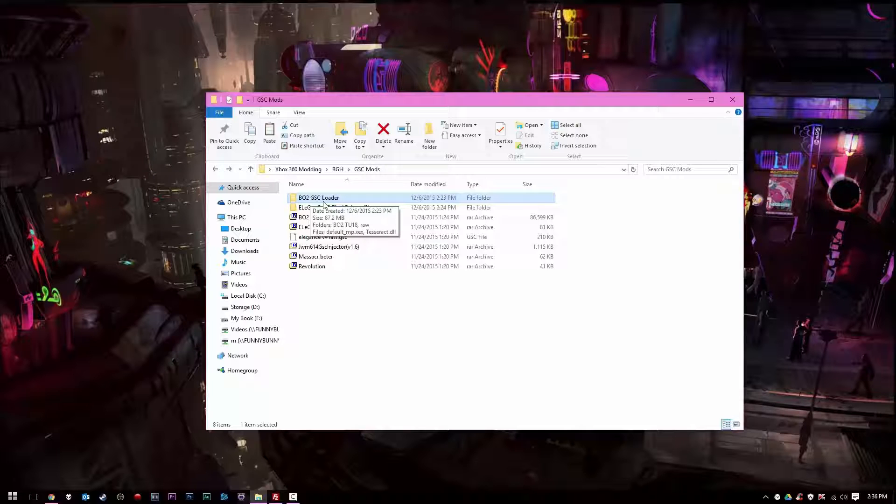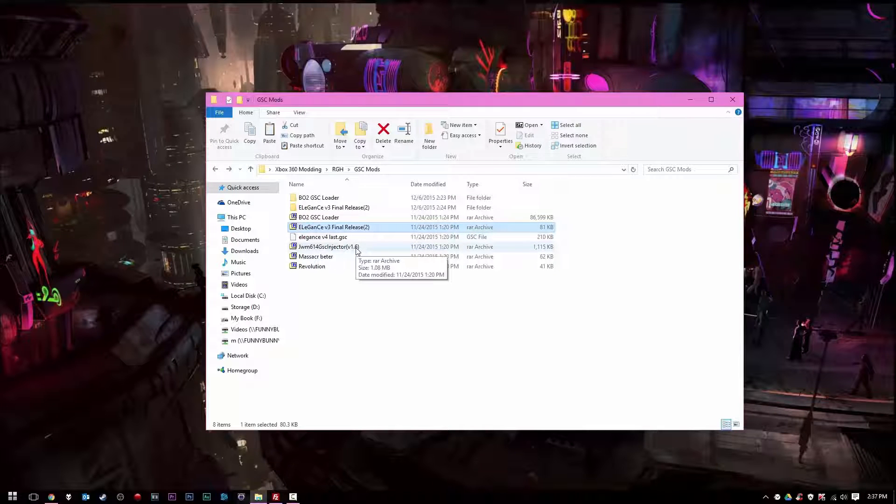So now that we have that out of the way, I'm going to show you guys how you can mod Black Ops 2. The first thing you want to do is download your mod menu. You can use any GSC mod menu you want — there's the Elegance menu, which is a real popular one, as well as Massacre and Revolution. People even port PC mod menus and modify them into a GSC menu for the Xbox 360. Elegance is the most popular, so that's what I'm going to be showing you guys.